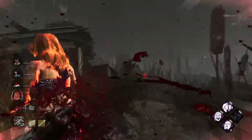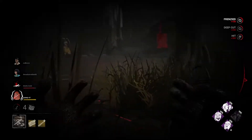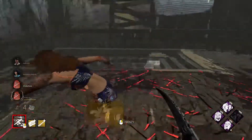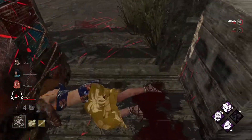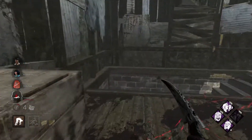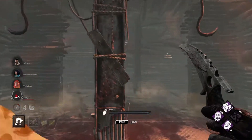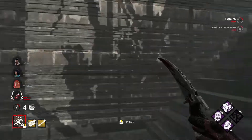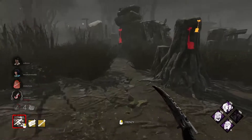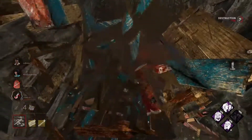Why do people ever try to drop a pallet on the Legion? It just never works — okay, sometimes it does work. They did find her — that's crazy. That was a very dumb Dead Heart; I have no idea why she didn't just continue looping normally. That girl got picked up — could be that they are a swf. Maybe she didn't have Unbreakable. So many things could go wrong with this build, but I'm having fun, I'm kicking some ass, I got three hooks.